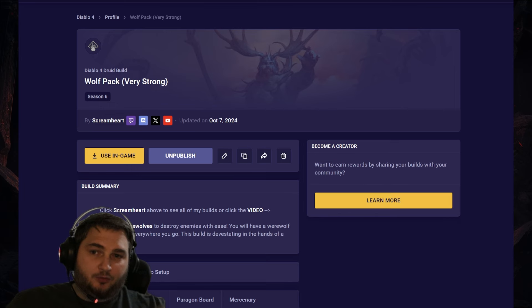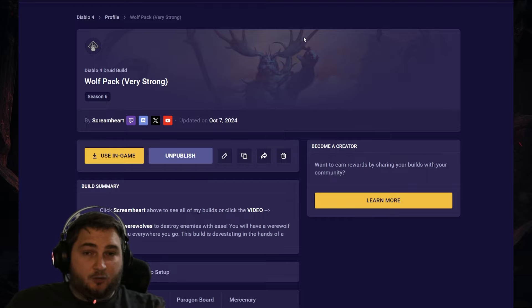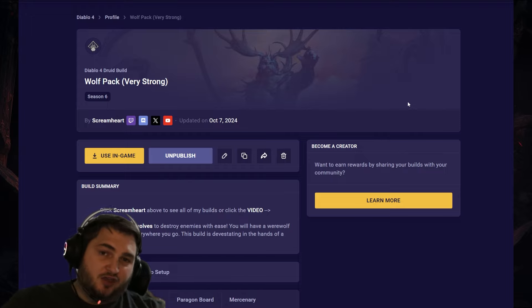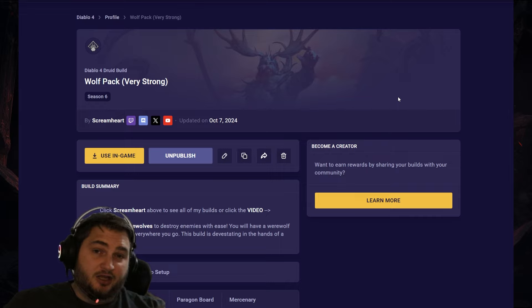In fourth place, we've got Wolf Pack. This is a companion build that focuses on wolves for damage — or werewolves, because we actually change our wolves into werewolves. I designed this build in a way that really maximizes the damage, and I think it pushes it above the typical companion build. I'm excited to see people play it in Season 6.